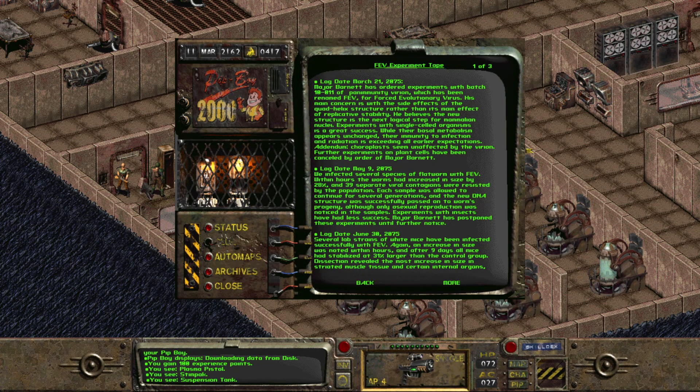Log date, May 9, 2075. We infected several species of flatworm with FEV. Within hours, the worms had increased in size by 28%. Within hours — wow, that's a pretty fast mutation. And 39 separate viral contagions were resisted by the population. I thought we weren't... oh, no, flatworms — it's not a plant. Anyway.